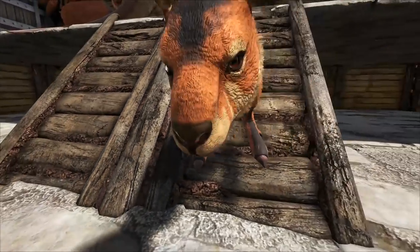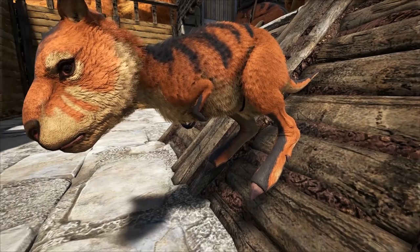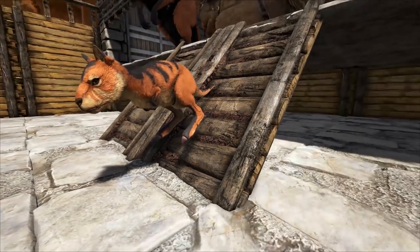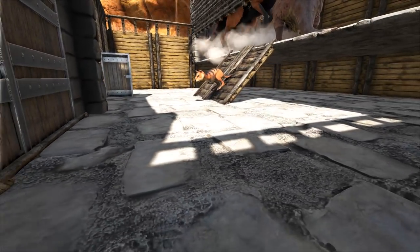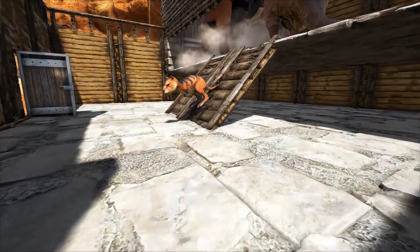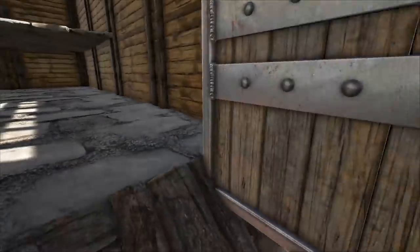I just want to snuggle it forever and make it mine. Look at your little face. The head is ginormous. So this breeding pen will work. We'll get the other female up in there as well and see if we can get some mutations. I hope you guys all enjoy the episode.